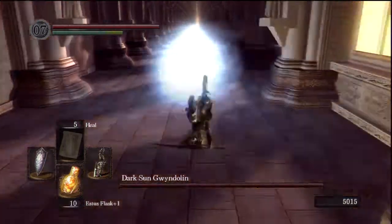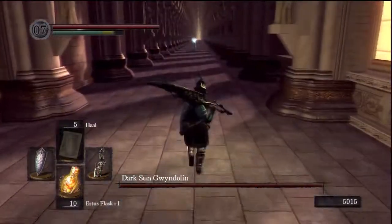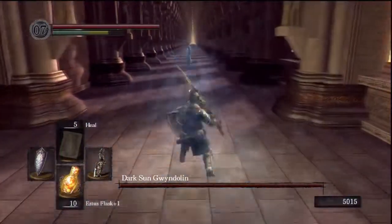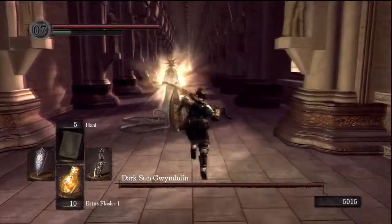He has three attacks. The first one, and probably the strongest one, is that large magic ball. You'll notice his pillars on either side of you. His other two attacks can be stopped by those pillars, but those large ones cannot.